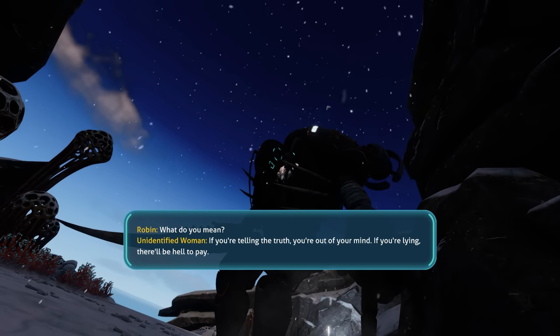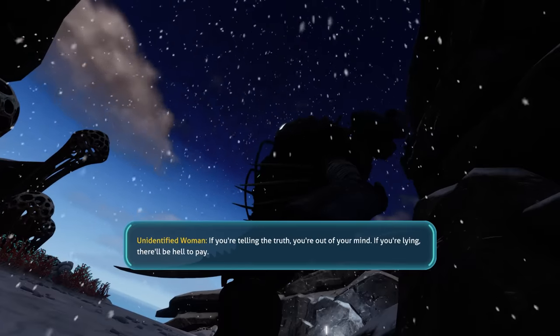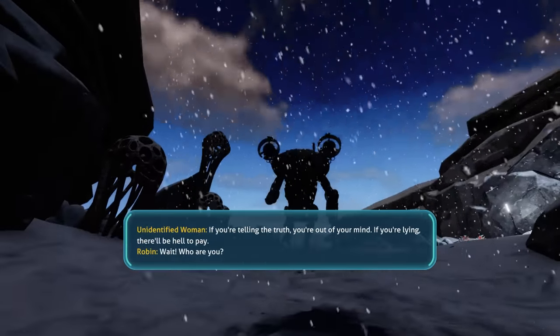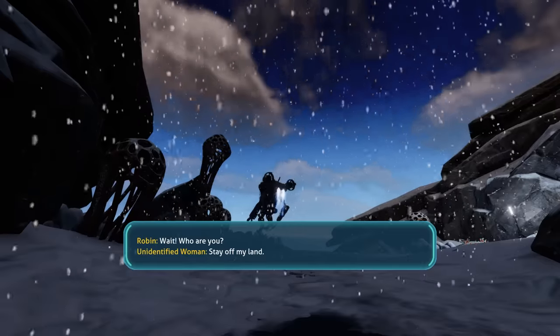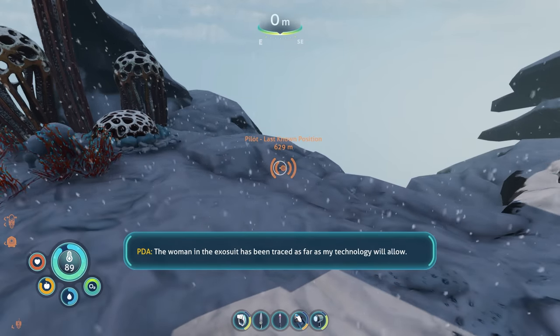Stop right there, Altera. You're out of bounds. I'm not with Altera. Then your position is doubly precarious. What do you mean? If you're telling the truth, you're out of your mind. If you're lying, there'll be hell to pay. Wait! Who are you? Stay off my land. All right, now we have a new location to check out.